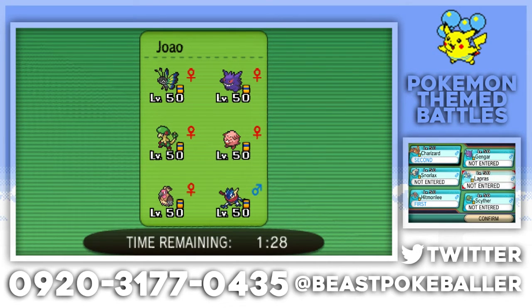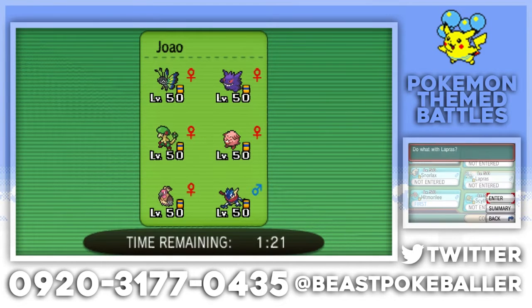I'm gonna take out the Mandibuzz. Maybe we can bring Lapras — let me just double check. It's got Ice Beam and Freeze Dry. Alright, so we'll bring the Lapras, it can do work. We'll go with that, let's see how it goes. Waiting for them to pick all their Pokemon.